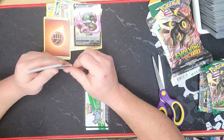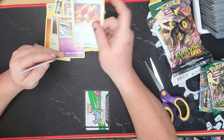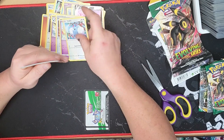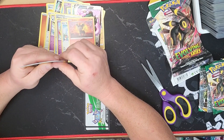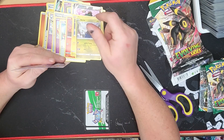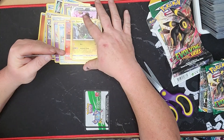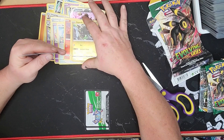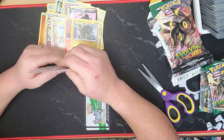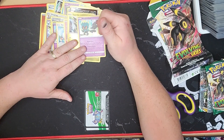We have Fighting Energy, Ursaring, Swoobat, Digging Gloves, Flabébé, Swablu, Litleo, Chinchou, and we've got Dino. And then for our Reverse Hollow, I have a Zygarde — that's kind of cool because it is a Rare card and it's Reverse Hollow. And then we have our Rare card, which is Malamar. It's a Hollow. Yay.